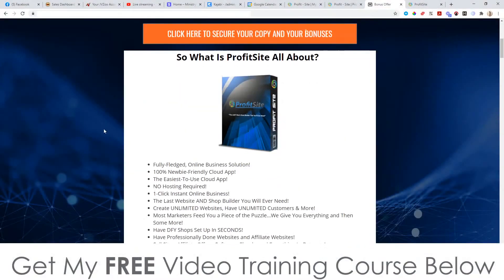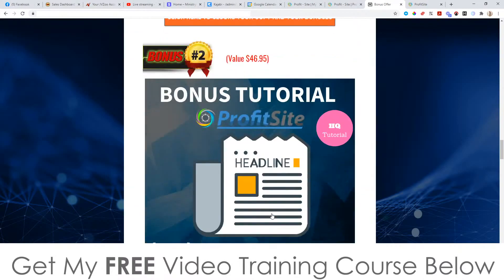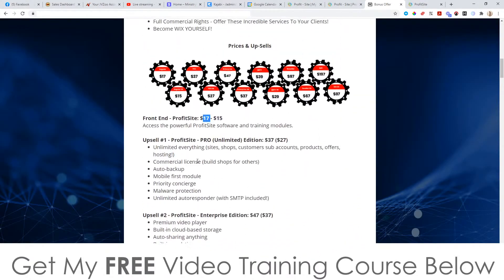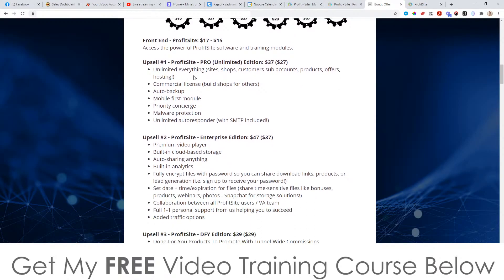Let's talk about the prices and the upsells. Everything I just showed you is only going to cost you $17, and for that $17 you also get access to all the bonuses I mentioned at the beginning of this video, completely free of charge. There is also a downsell, so you can get this for $15 at the downsell, which is pretty awesome. The pro version is going to be $37 with a downsell at $27. They've got loads of OTOs — the pro version will give you unlimited everything.